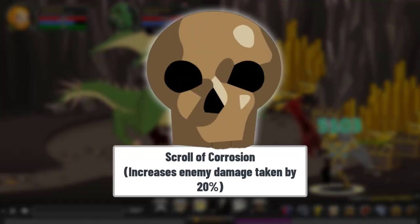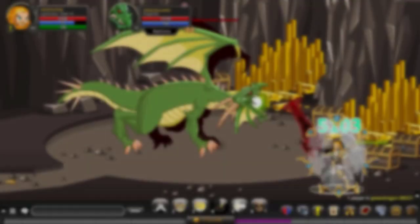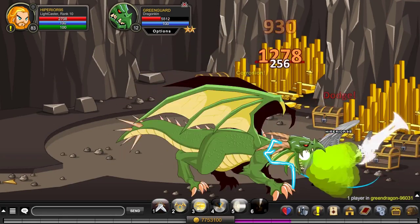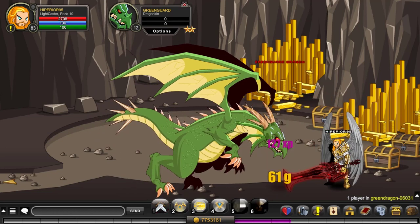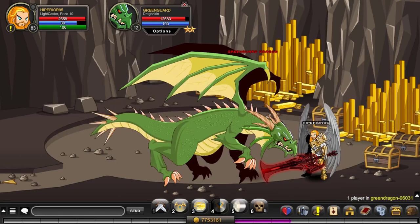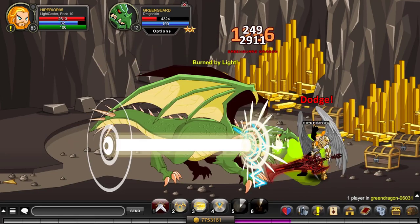A good debuffing and useful scroll is the Scroll of Corrosion. This one lets you and your party do 20% bonus damage on any enemy, as it applies a debuff and also deals damage equal to 100% hybrid power. You should use it right before casting your damaging abilities for maximum damage.